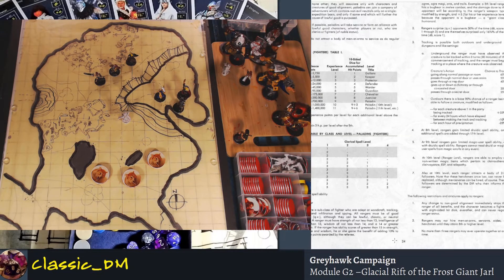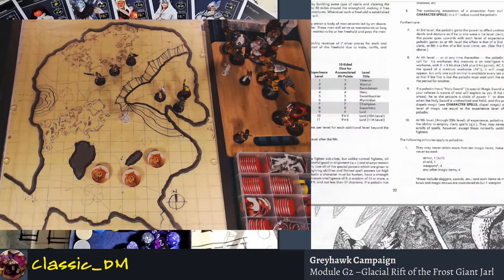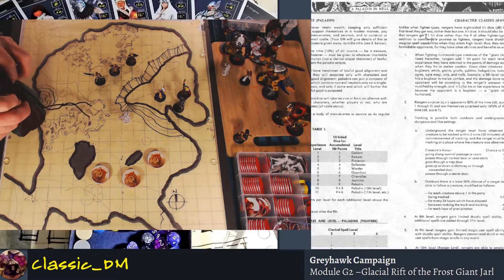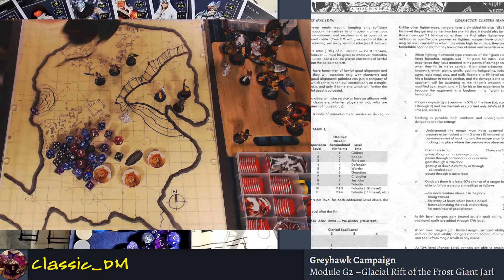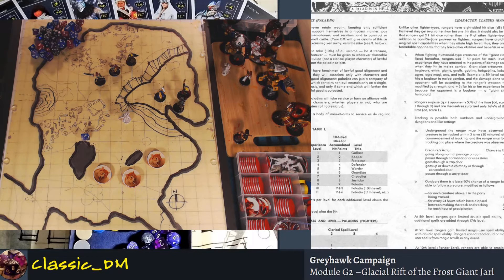Unlike all the fighter types, Rangers have eight-sided hit dice. Fighters are getting a d10 and thieves are getting d6, Rangers are getting d8. Druids are getting d8 as well. Magic users and illusionists are getting d4, which is really weak. So immediately one of the first things you'll notice when playing a ranger is you sacrifice some health — you're no longer a frontline fighter — but you'll have other abilities. The d8 is going to be what you use to roll your hit dice.